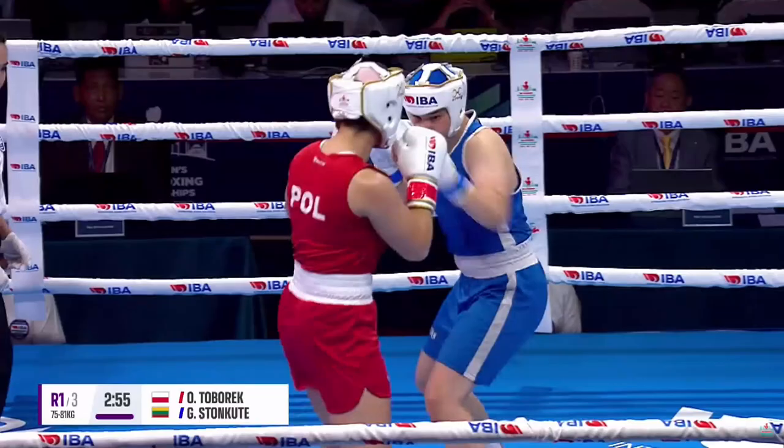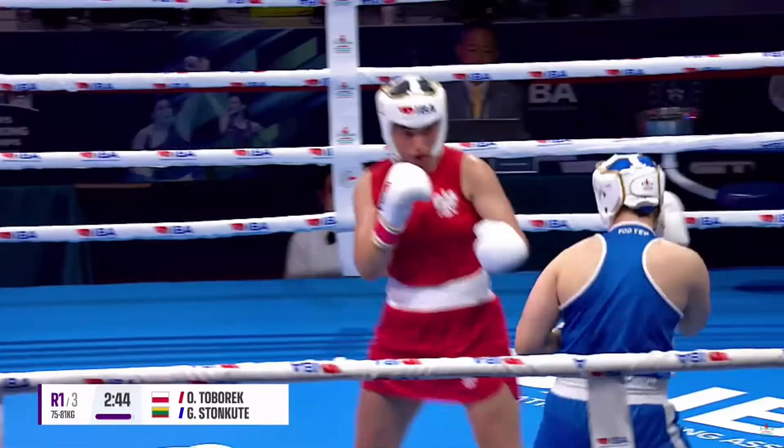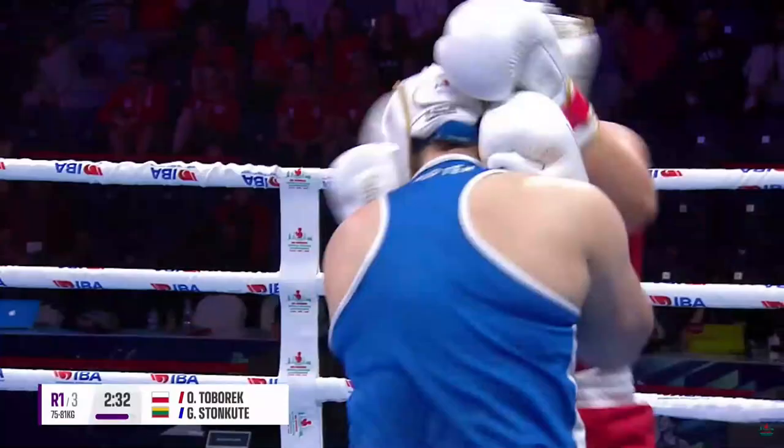Leads too quickly to the centre of the ring. Tabarek looking to try and use that double jab. She tries to get in close, she will try to work her way in. Good jab there from Stonkuta, just snapped the head back of Tabarek as she was coming forward. She'll need plenty of those because she'll try and work in behind that jab, Tabarek, and then throw those hooks.